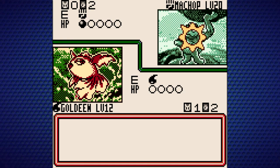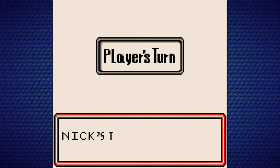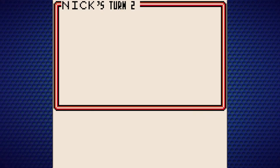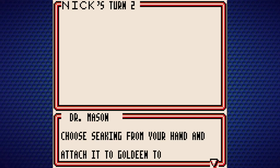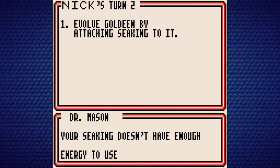Alright, so this Machop used Low Kick — it's doing some big damage to this Goldeen, it's a clean KO. But I believe we have a Potion. This battle is 100% scripted, so your Goldeen's gonna get knocked out. Let's evolve it — choose Seaking from your hand and attach it to Goldeen to evolve it. Its HP will increase, which is definitely useful.